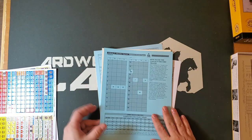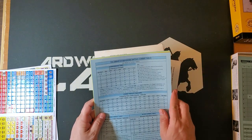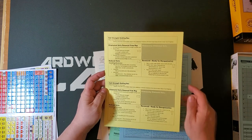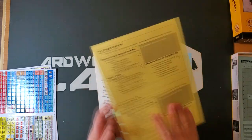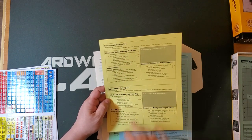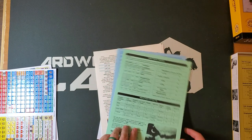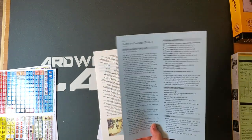We have casualty record tracks for the French and the coalition. We have our general player aid cards. Here's a universal series display — you could actually cut this in half and have two different ones, or use the top half for the French and the bottom half for the coalition if you wanted. This is where your casualties go. Another card for the weather table, single-sided. This card is double-sided and has all the combat table notes, so almost the whole game runs off this sheet plus the notes off the back.